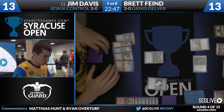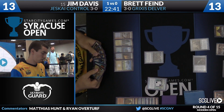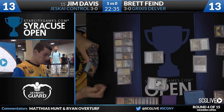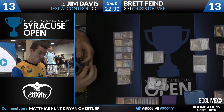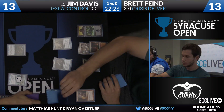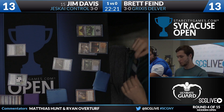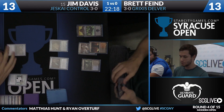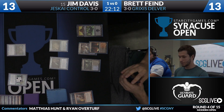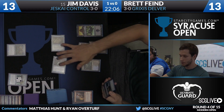Jim draws a second copy of Nahiri, but he is short on removal right now — looking for Helixes, Paths, and Bolts, and he's got one Path. His hand is Path, Mana Leak, Spell Snare, and two Nahiris. Even though Jim is doing okay in the race, I like hanging back Clique here in case you want to get in front of a flipped Insectile Aberration. Delver of Secrets turns into Insectile Aberration. Brett plays Thought Scour targeting himself and draws. Brett's known hand is Spell Pierce, Thought Scour, and Snapcaster Mage with one mystery card.